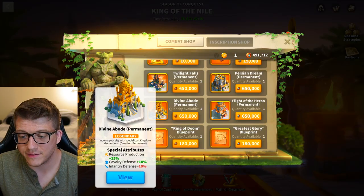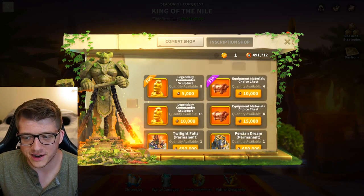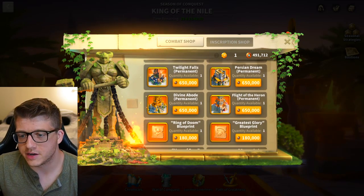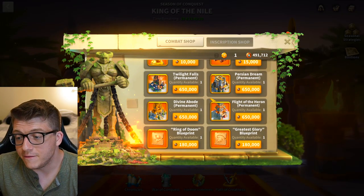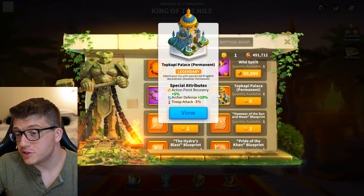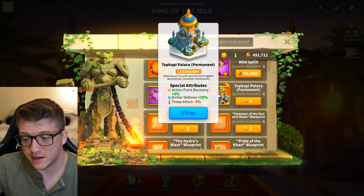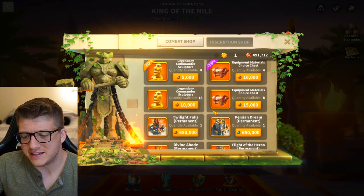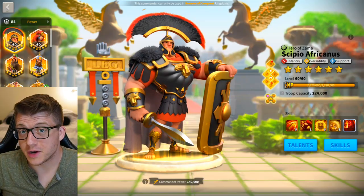Infantry have no legendary KvK shop skin — players have complained about this for a long time. There's a legendary archer attack skin and a legendary cavalry defense skin in the shop, but nothing for infantry. Even the Top Copy Palace is archer defense. So most players will use Twilight Falls, which debuffs infantry. There's really no winner for this category — I'd say archers win because the Top Copy Palace is an almost-guaranteed legendary skin giving 10% stats, with cavalry close behind.